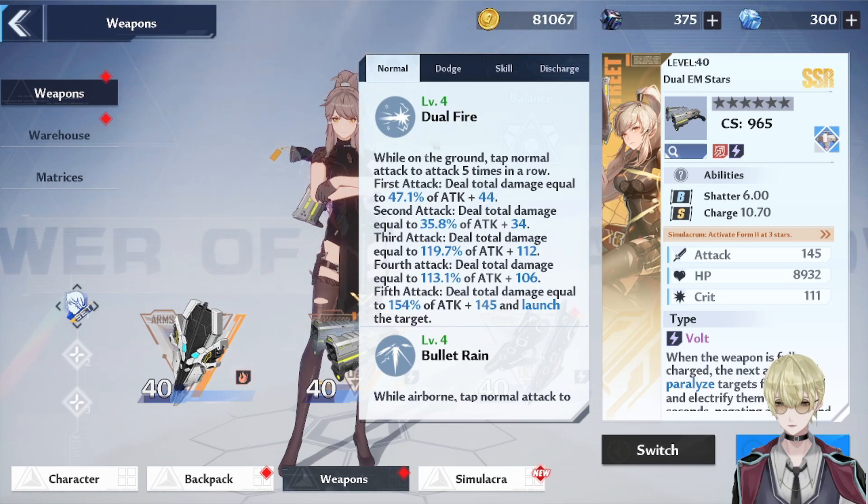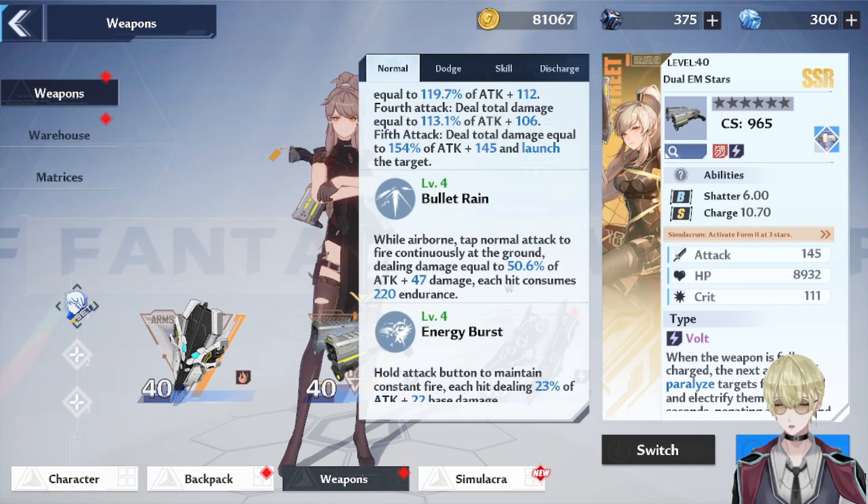Her basic attack is just a normal 5-string basic attack. Something to note is that on the last attack, she launches the target. And you can combo it up with a charge attack to launch yourself in the air, and you can transition it to bullet rain. When you're in the air, you can tap normal attack and you'll become a helicopter of guns, just start shooting on the ground, doing AoE.